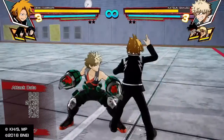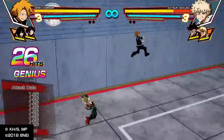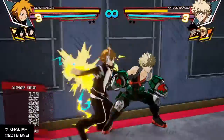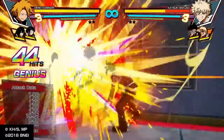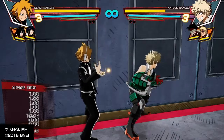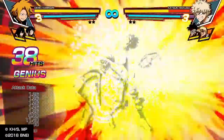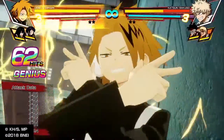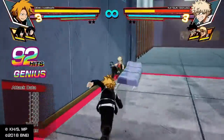Combos into your super: one, two, forward circle, R1 triangle — easy. Then you can continue the string. Get Jiro out: one, two, forward circle, circle — wait for the two charges, then do your special. Once you get that going, you can do it three times in a row with these people as your support. That's half health — that's 60% gone.